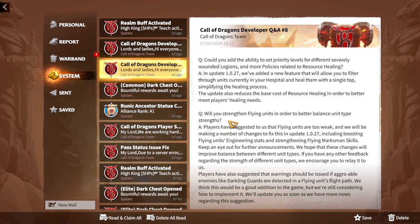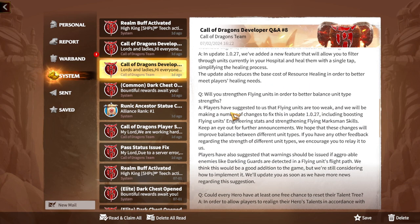Another question: will you strengthen flying units to better balance unit type strengths? Some flying units need more love, especially forest eagles and wyrons. The developers confirmed: players have suggested flying units are too weak, and they will be making changes in an upcoming update, including boosting flying units' engineering stats and strengthening flying marksman skills. They hope these changes will improve balance between different unit types and encourage players to share further feedback.